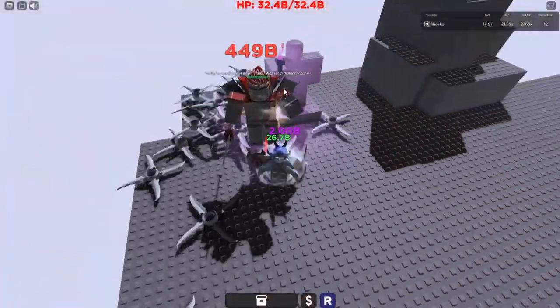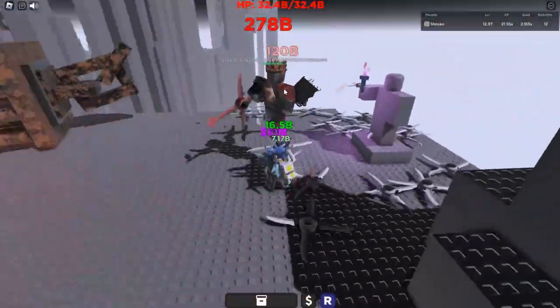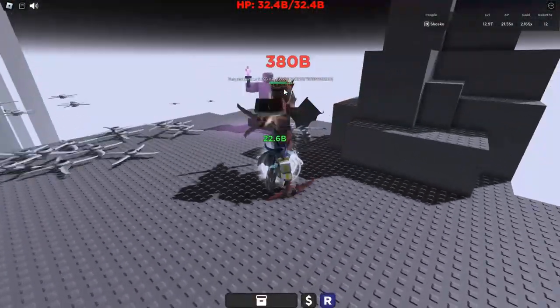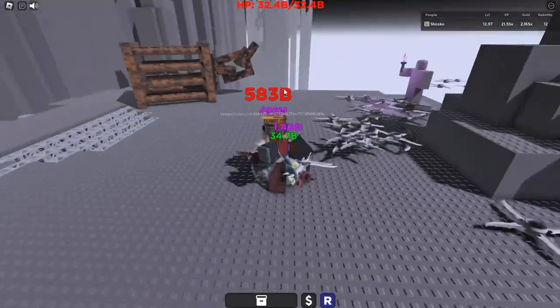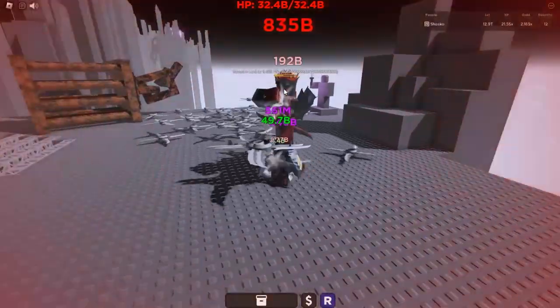Now you're on to the first boss. The Vampire Lord is incredibly easy with this setup. You just sit in his face and hold down your mouse and you win. You will not do a lot of damage right away, but the more he hits you, you just become like a minigun and you shred everything.